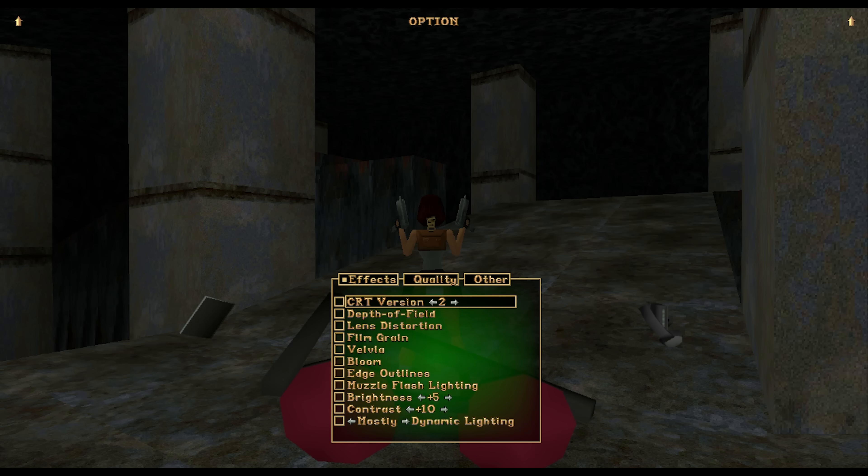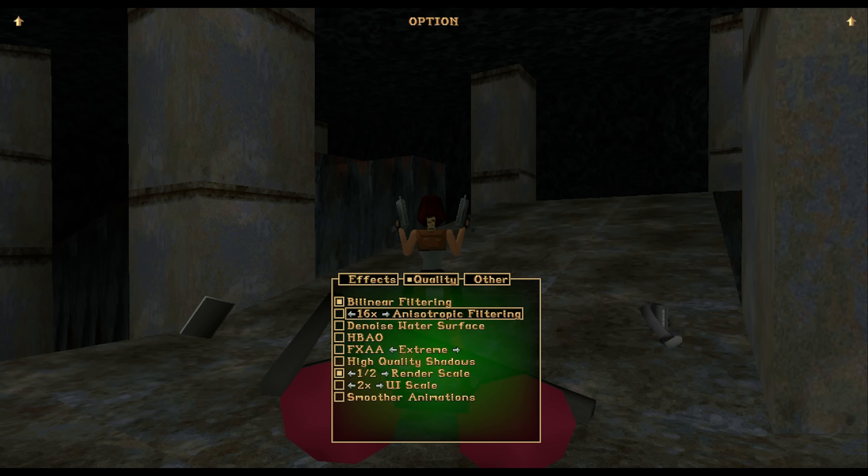The Quality setting allows you to adjust bilinear filtering, anisotropic filtering, FX anti-aliasing, horizon-based ambient occlusion, and shadow quality for those who like to be fancy. For that extra kick, you can de-noise the water surface and apply smoother animations. The Render Scale and User Interface Scale allows those with visual impairments a better quality of life, and to be able to play Tomb Raider comfortably.